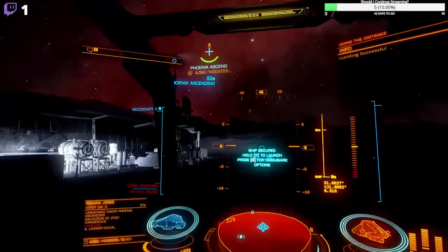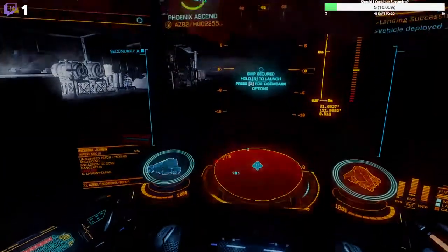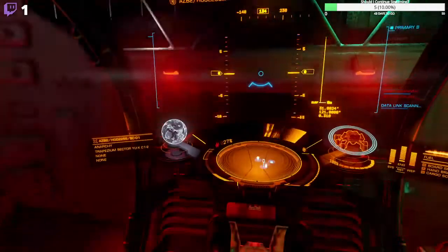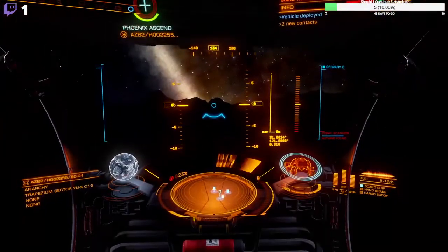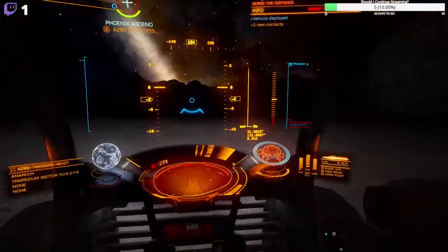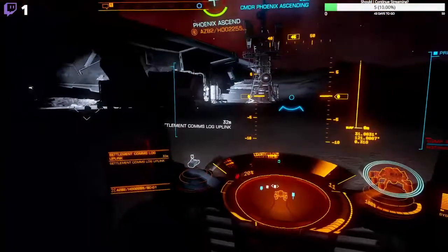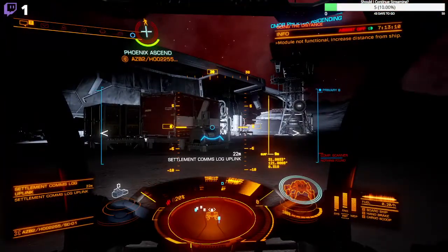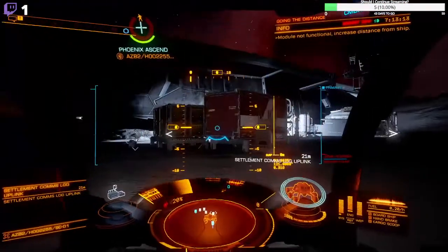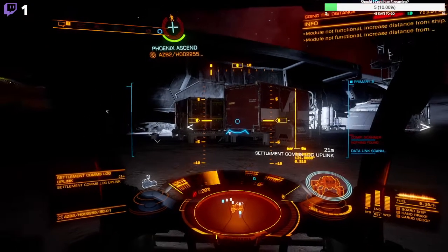Do you see me up on top of the tower? Phoenix, tell me about the Thargoid site — the war. We're here right now. Nara, I think, has the best description of it. It's hard to see the full scope of this.